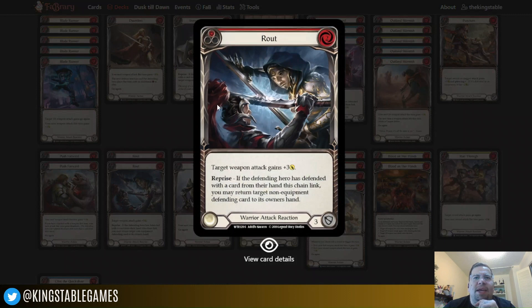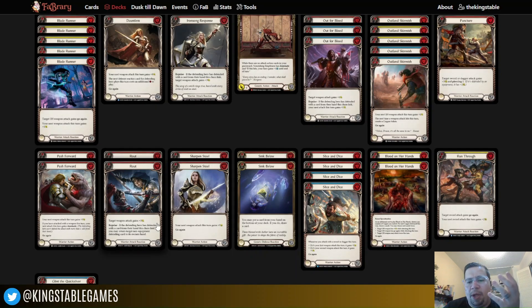Route — much like Blood on Her Hands, this is the kind of card that either swings the game back in your favor if you've been on your back foot, or it closes out a game. It does cost two and gives your target weapon plus three. But here's the reprise ability: you can return a target non-equipment defending card to its owner's hand. There's nothing better than someone throwing down a card they've defended with, sighing with relief thinking they've survived just long enough — and then you throw down Route and say 'nah, you're dead.' Route is so much fun. Even with people I've played Kasai against frequently, it always feels like a surprise and always feels great to play.